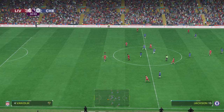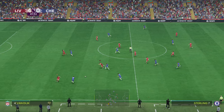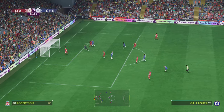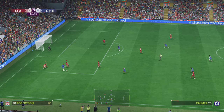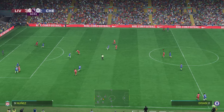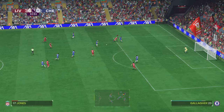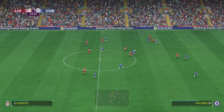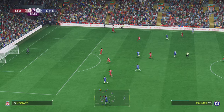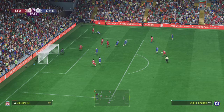Untidy in possession there. Raheem Sterling — lovely weighted pass. Oh, that's not properly away and the shot thwarted. Encouraging signs to the attack, but it hasn't led to anything. Darwin Nunez, on to Luis Diaz. Jones. The ball back with Chelsea now. Rhys James — he's drifting into a useful position here. Gallagher — and they've got it back now.